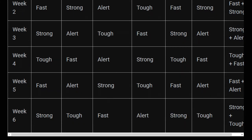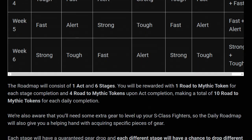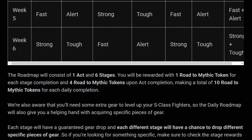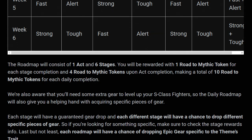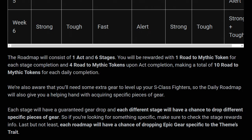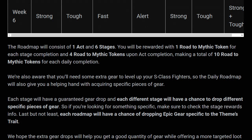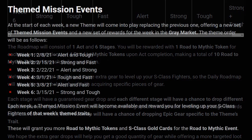This is going to last the full six weeks — six times seven is 42, so we're going to be able to get 42 sets of mythic tokens. You can get 10 from completing all six stages of each act, so that's 420 tokens total from completing everything on the daily roadmaps.